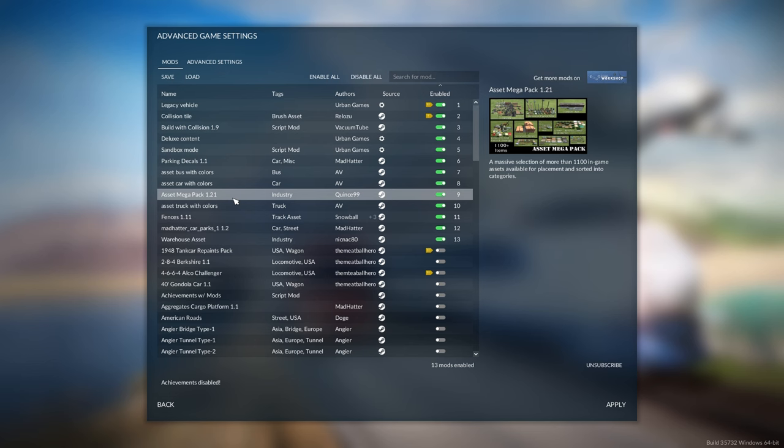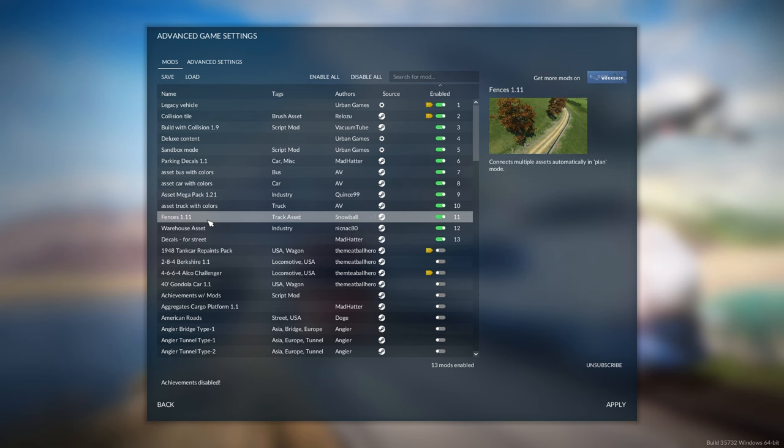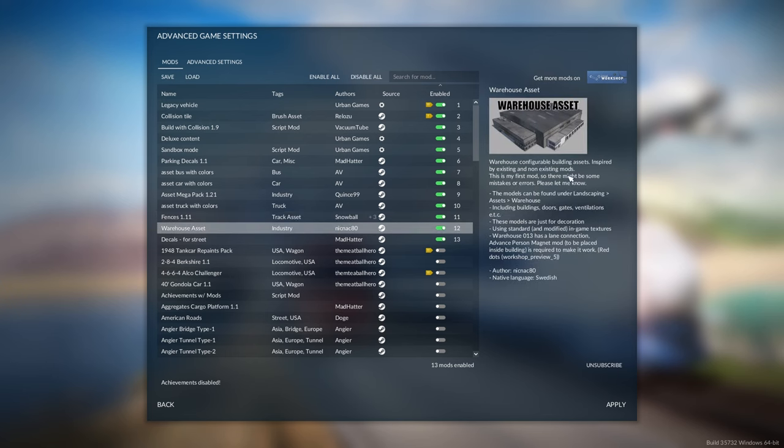The asset mega pack is really helpful when getting into adding context to your build, which we'll see later on. Next we have the Fences 1.11 mod - this allows you to place down fences so you can pretty much match whatever industry fence you have, or use a fence from the mod to border off any area you build. And then lastly we have a warehouse asset mod - this one's not necessarily needed, but I highly recommend it as it helps change the flavor and style of buildings. Sometimes the industry buildings can get repetitive and uninteresting, especially if you want to build out an industry a lot, and this warehouse asset pack really helps expand your options.